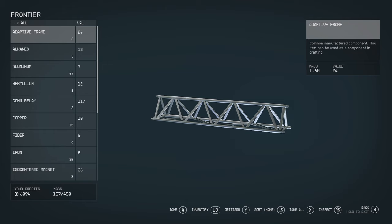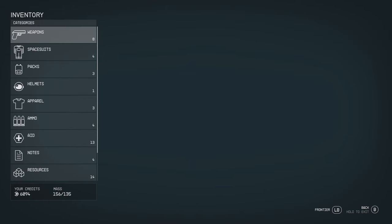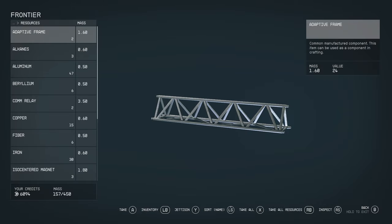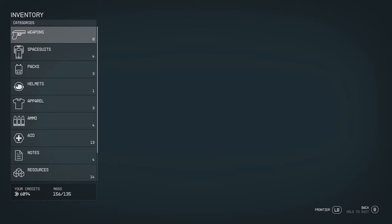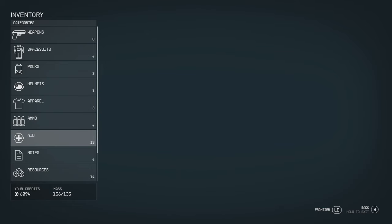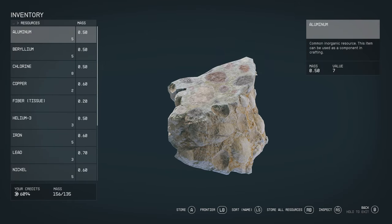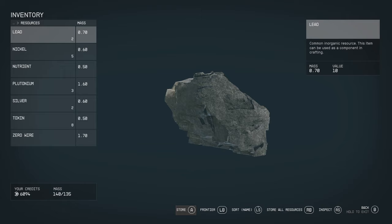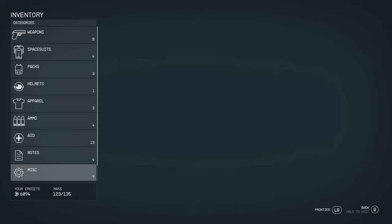I want to move resources to the cargo hold. How do I transfer that — A button. A is this one. Do the whole lot. I should keep notes, keep the aid. I've got a load of new stuff — look at that. I think I should be in pirate gear for this. Can I equip it? Pirate crew outfit — a little bit better on the physical stats, and it's pirate-y.